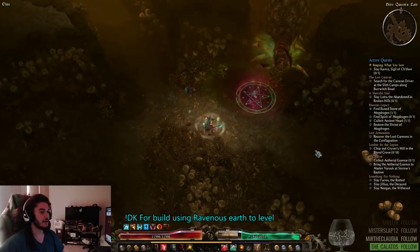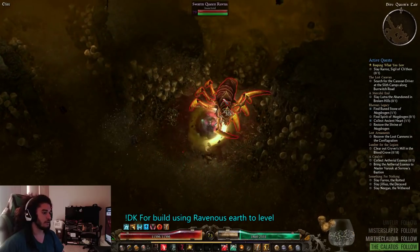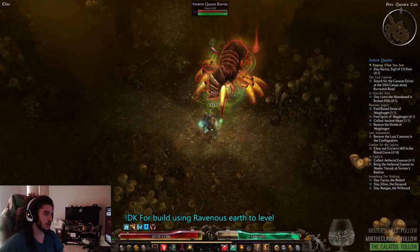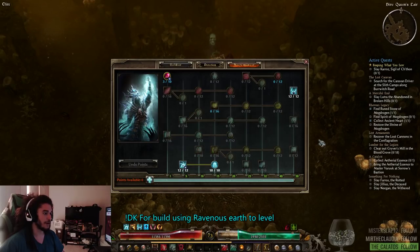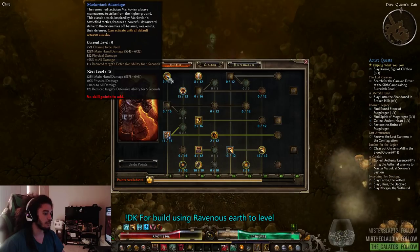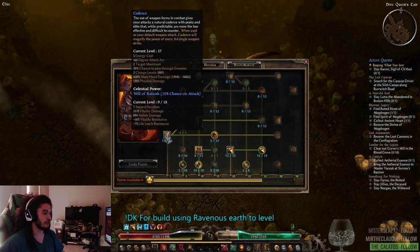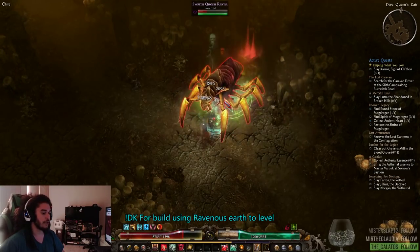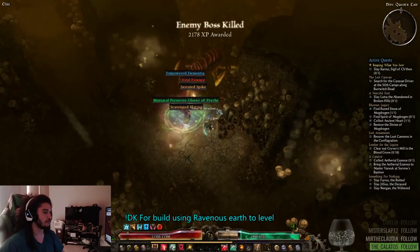The build has really nice ramp-up damage because of all the debuffs. You have the Manticore debuff, and you can see the skull on the enemy — that's the debuff from Spectral Wrath. Markovian's Advantage reduces her defensive ability, which is very nice. And every three hits you get the Cadence proc. It's cool seeing the whole character ramp up, which should make it very good for bossing.